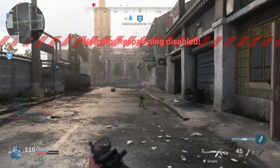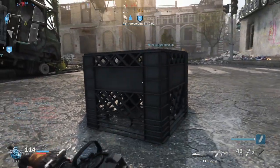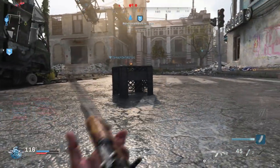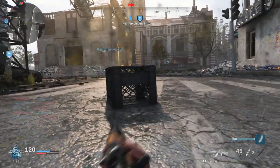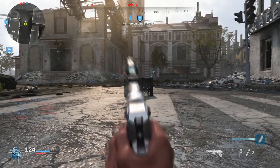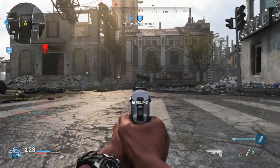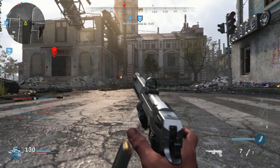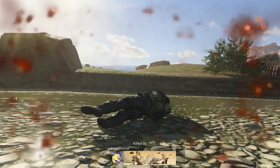In Headquarters mode, once you capture the headquarters you can't respawn. So instead of defending the headquarters with my team, I decided to play with this crate — and it actually moves. I was mind-blown. It's probably the coolest thing I've done so far. You could shoot it and look how far it goes. And this guy is dead — I'm shooting a crate, how are you dying to me? The guy's shooting a crate!